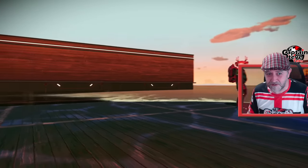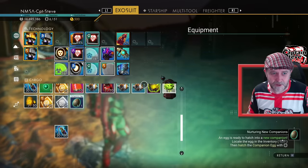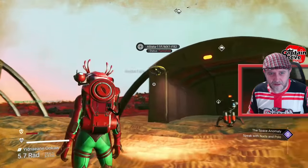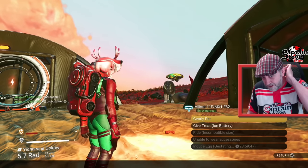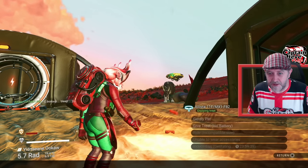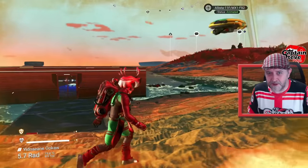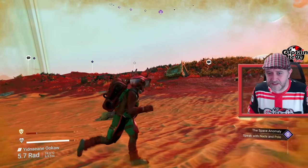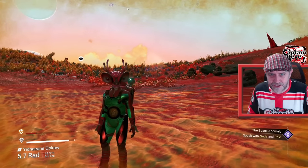Let's have a look at the robot egg — I can hatch it now, and this is my first impression live. Hatch egg — hatcha-pow! Hello mate. So you have to feed it and gently pet it. It eats iron batteries. You can't ride it by the looks of things, but it will lay an egg. I wonder what it poos out — maybe chewy wires. He's flying off doing his own thing, and the lights change colours too.